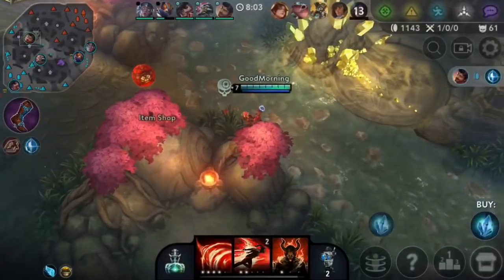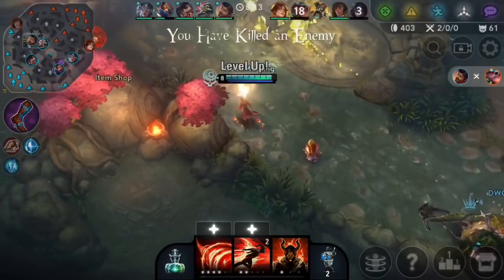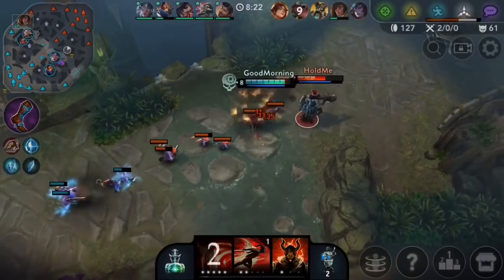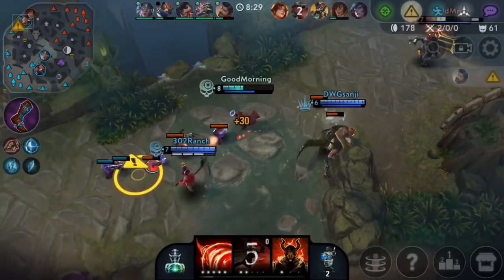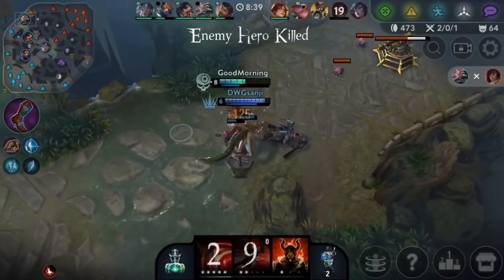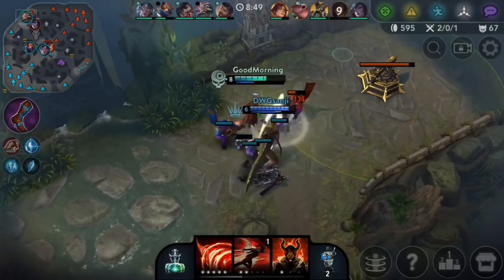That's kind of crazy — I did not expect to see that when I looked at mid. I have so much gold. I don't know where Scarf is. This Baron is trying to get some of their farm back — that's not happening. I don't even think I have to ult for that. Oh come on, they pushed in. Good ult I guess — I didn't really want to waste ults on them there. I kind of just backed off instead of hard committing.